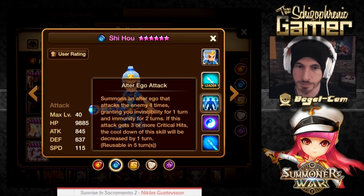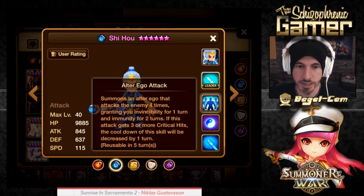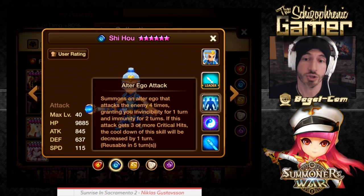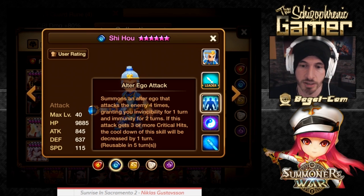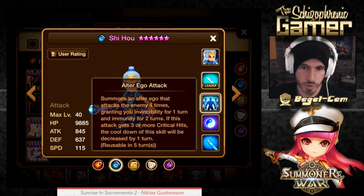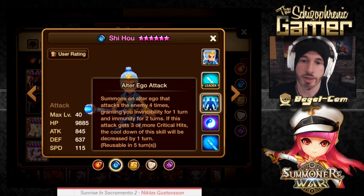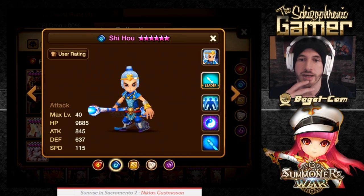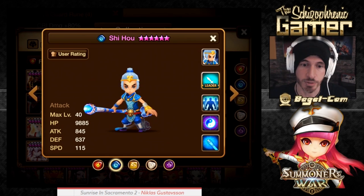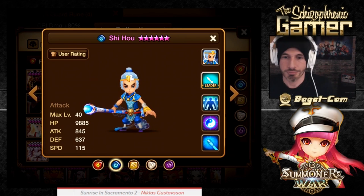So what does this tell us? He's an attack monster with good base speed, and he needs high crit rate. We want to do speed, crit damage, attack — and maybe blade so he gets a lot of crits. The cooldown goes down to four turns, and if we crit three or more times it goes down to three turn cooldown, which is pretty nice. There's a downside to putting him on Violent runes though — you can violent proc out of that invincibility, which wastes the buff.